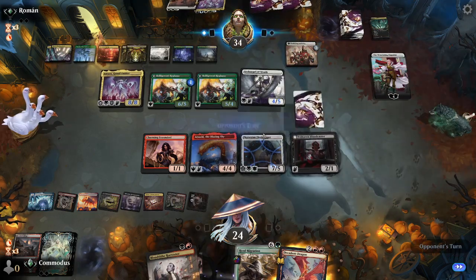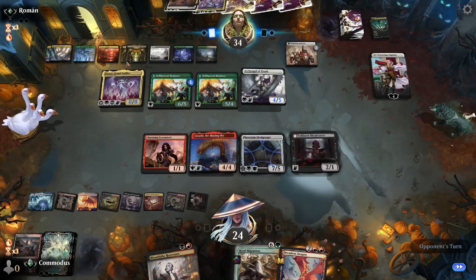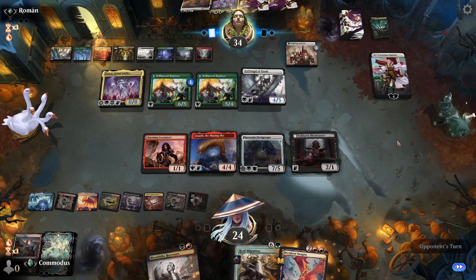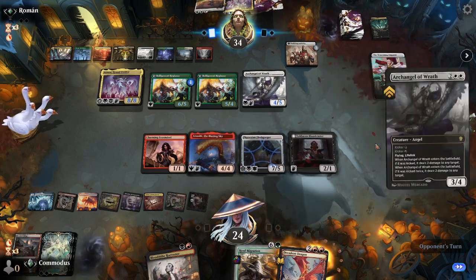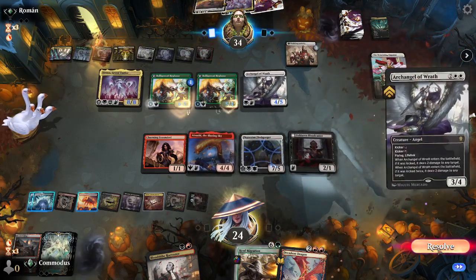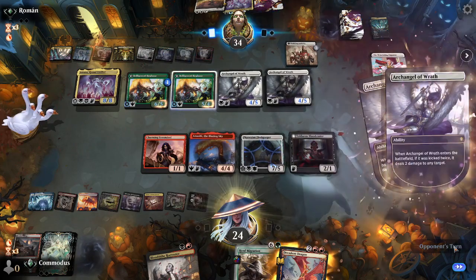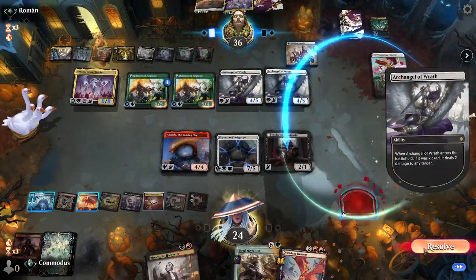We got Cycles on our opponent's side. I'll lose that land - that's fine. They still have Sunfall. Hopefully they attack first so they can make their Sunfall worse. Archangel - sure, resolve, resolve. Everyone's big and scary. You did it backwards - you're gonna get two blood tokens, you're fine with that.